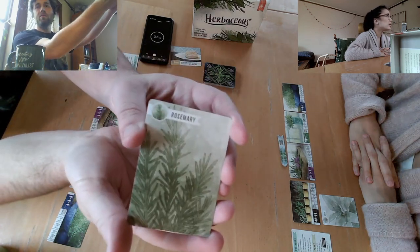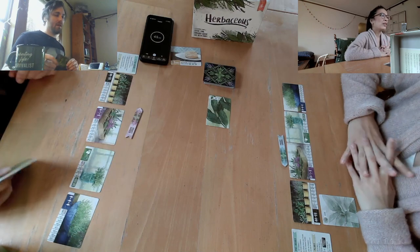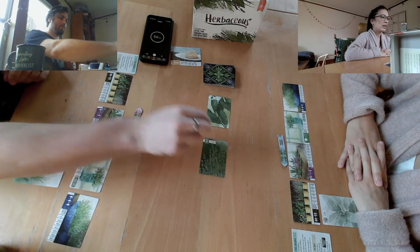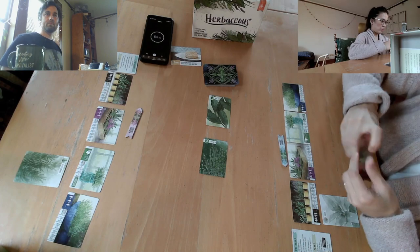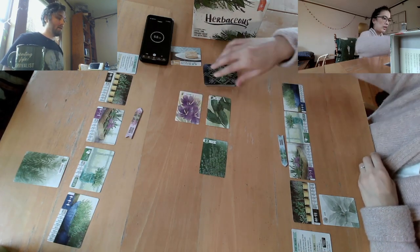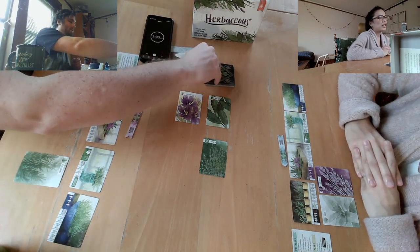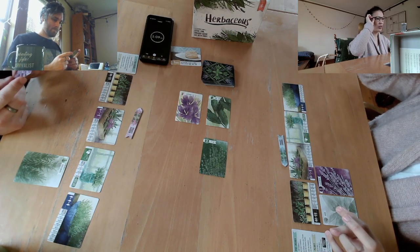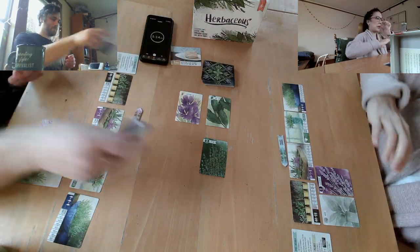Our good friend Rosemary — we said we'd be playing with her. She's an older lady that joins us for meals sometimes and for this game. We have a really good chicken and rosemary recipe that we like. It is so good — it's the chicken thigh, pressed. It's called chicken under a brick, but we just use a cast iron pan and other heavy objects.